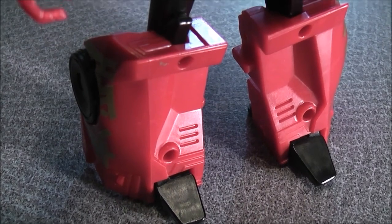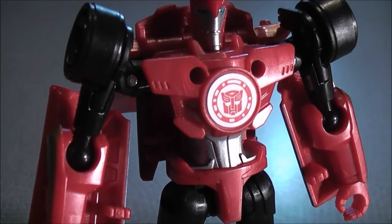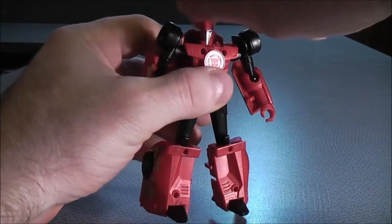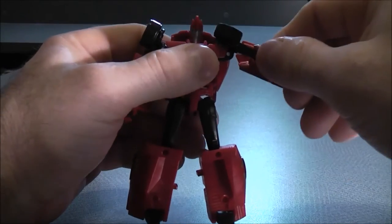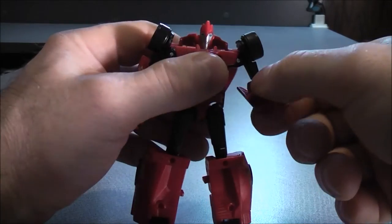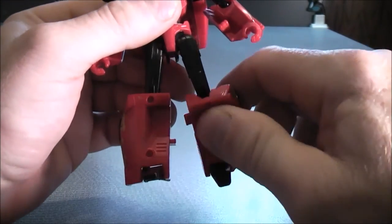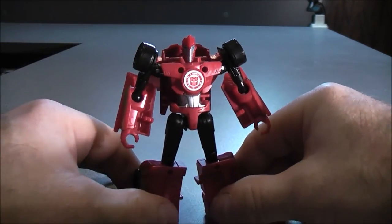Taking a look at Sideswipe's details in robot mode, he stands at 4 inches tall. For articulations: his head can look left and right, his shoulders can move up and down, he has bar-jointed elbows that can move up and down, bar-jointed hips where his legs can go forward, back, and side to side, and he has a hinge at the knees with good posability. That covers Sideswipe's articulations.